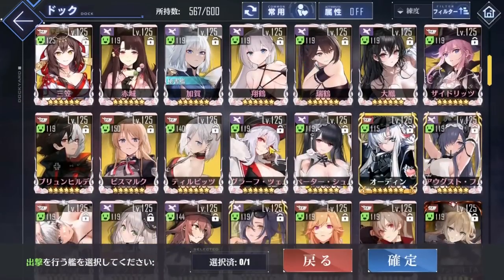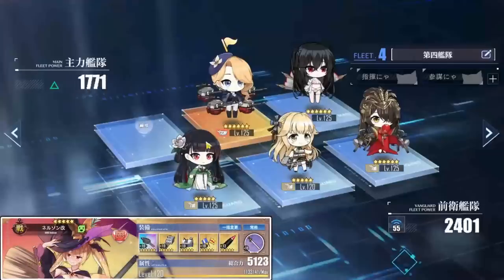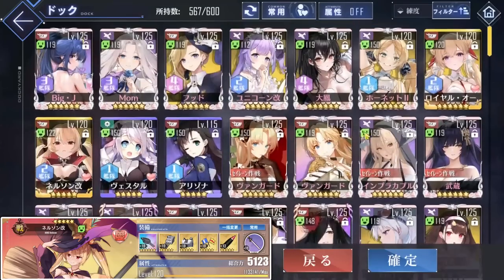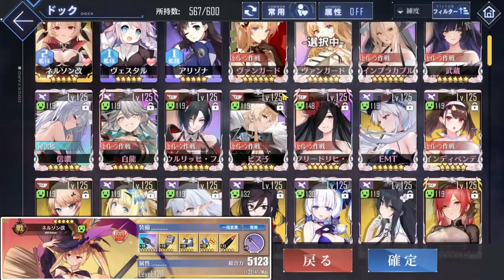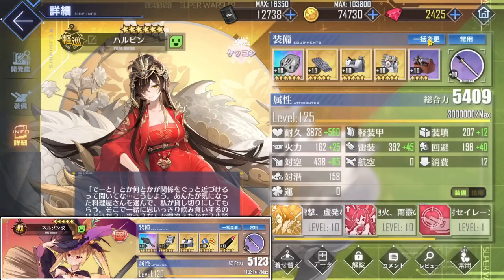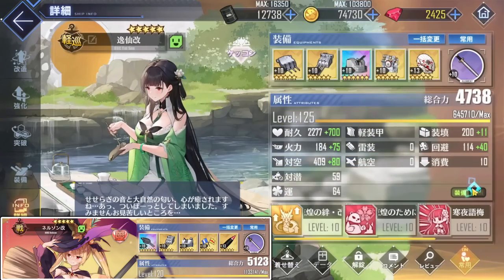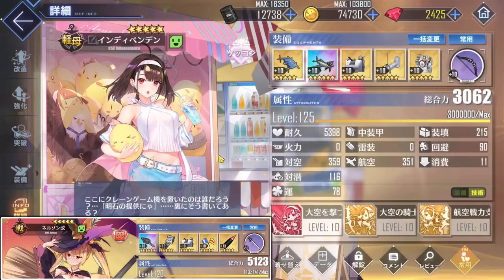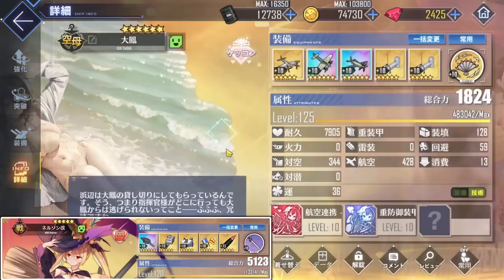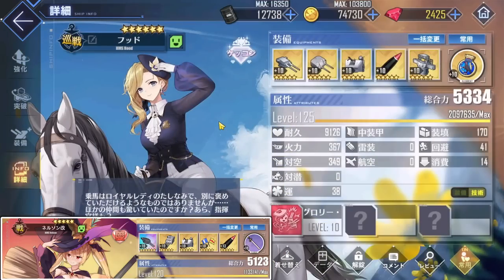To start off you will need to choose a good flagship. I'm going with Nelson retrofit because of her consistency and ease of access. Mine is level 120 with no oath, so if this works then anyone better would work as well — like Hood, Gascon, Marco Polo, and so on. It's nice to have a 100% proc rate barrage so that if you know your fleet works you won't have to reset as much due to a bad streak of skills not proccing.